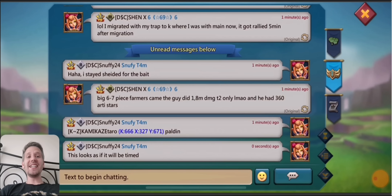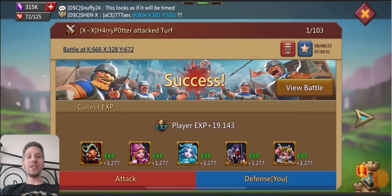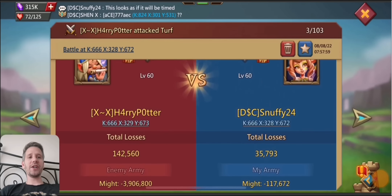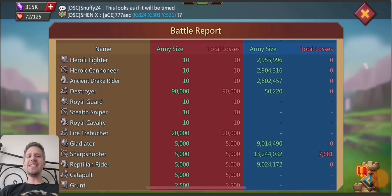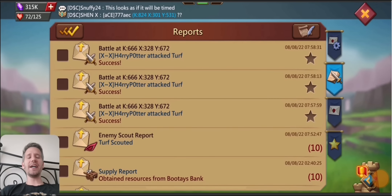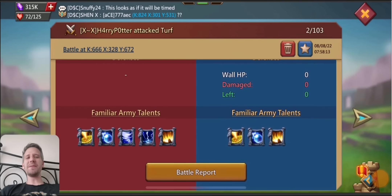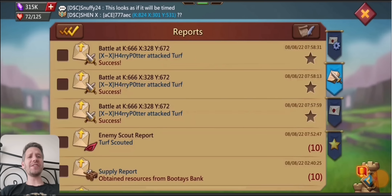So Snuffy sent this in today. He'll be taking a couple double rallies from KZ and XX — both very good guilds. The first one here was Harry Potter; he was testing Snuffy's frontline and sent a bunch of testers. Snuffy is sitting in range wedge for these hits, so he's kind of expecting an infantry blast. Sometimes range wedge can throw off a test though — it can make it look like range is doing more damage or that you're sitting in cav.